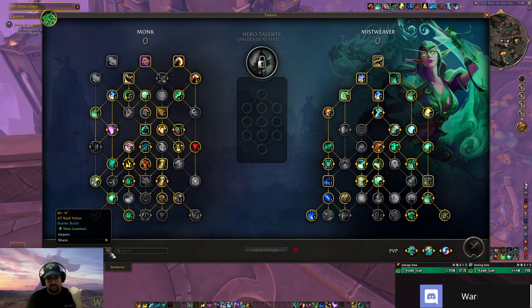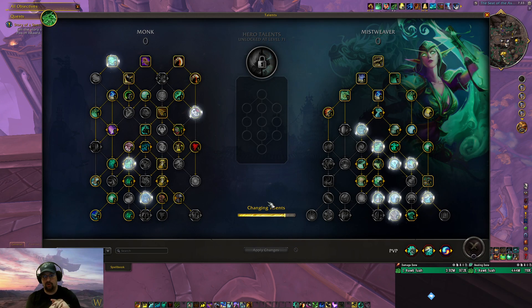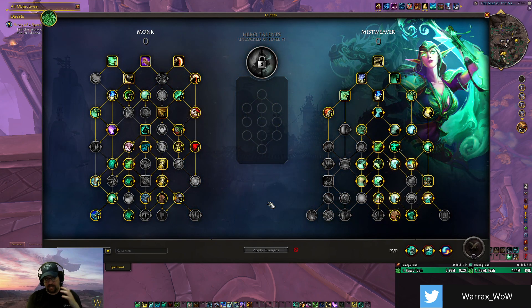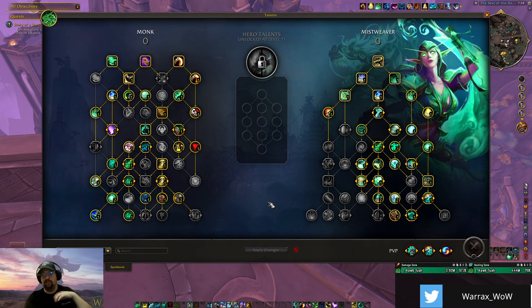What makes fistweaving really fun and powerful is its flexibility. If you need to shift into heavy healing because of a damage event, you can do that — through Sheilun's Gift, Celestials, Revival, or strong Renewing Mist spread with Rising Sun Kick and Vivify spam. In raid builds, during heavy damage you're mostly just Rising Sun Kicking on cooldown with occasional Tiger Palm and Blackout Kick when things are calm. Mistweaver does have periods where you just have to straight-up cast your healing spells.